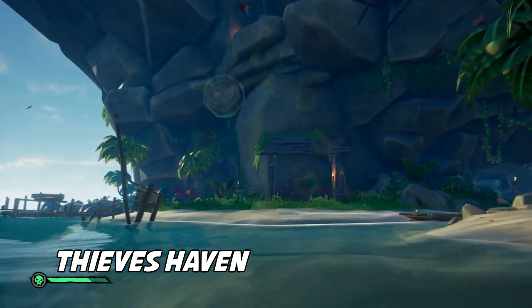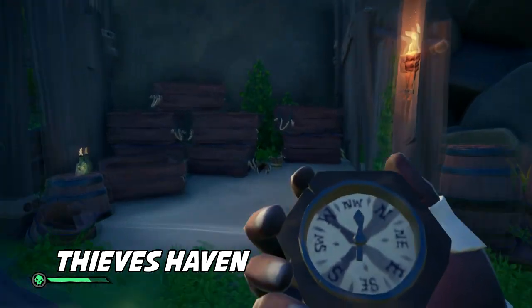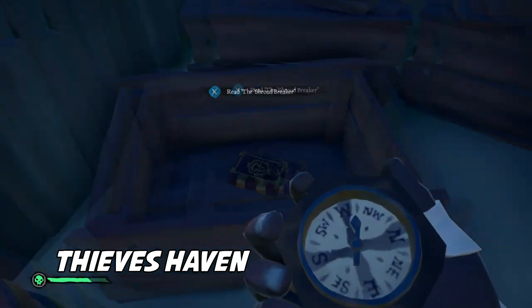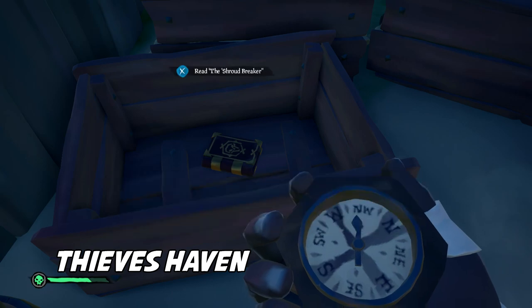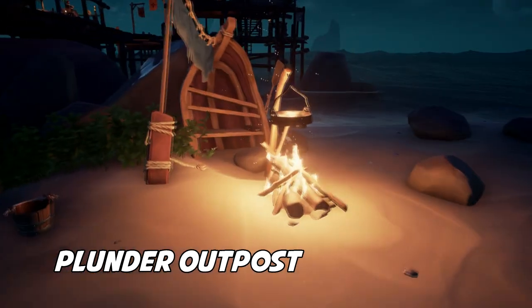Location four is at Thieves' Haven. Come in the middle - looking through like a spotlight view - look across and you're going to see these objects. Go across the water to the right-hand side, and inside the crate there's your book.